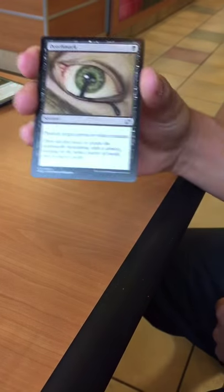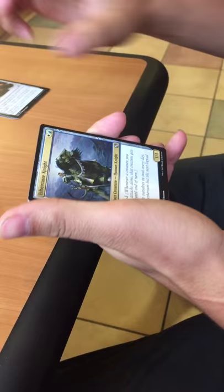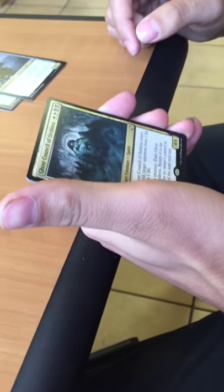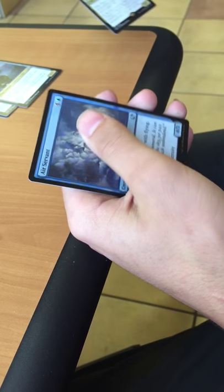Second pack. Awesome foil — awesome art — Death Mark, Tumble Magnet, Ether Cast Night. Our second rare: Ghost Council of Orzhova. And our foil: Air Servant.